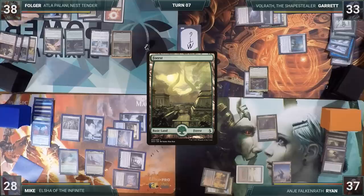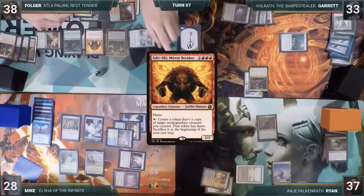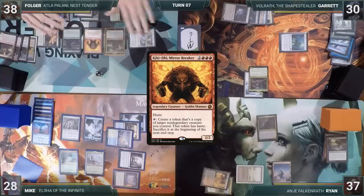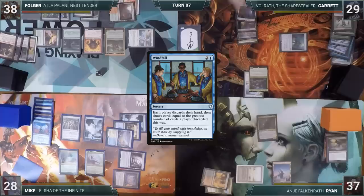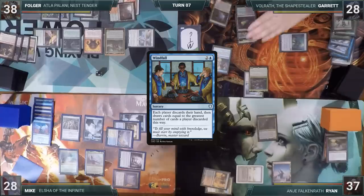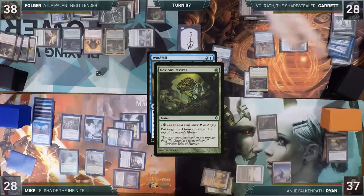Folger plays a Forest and casts Kiki-Jiki, Mirror Breaker. He attacks Garrett for three with Linvala and passes the turn. On his turn, Garrett wants to dump some of his win condition cards into his graveyard, so he casts Windfall. Folger, not wanting to enable Garrett's graveyard combos, casts Noxious Revival targeting Dread Return in Garrett's graveyard.